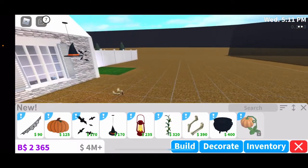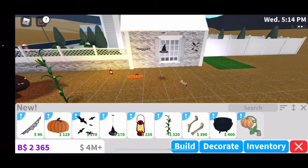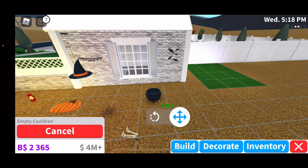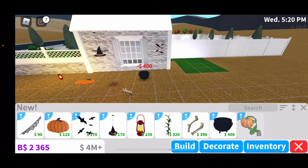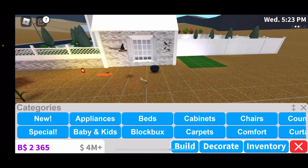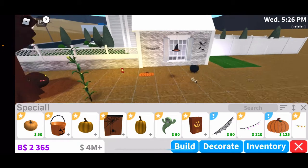Then we have an emerging feed — this is also good for outside. It's like a dead person coming out of the ground, just like the name says. Here we have an empty cauldron. And then the pumpkin plant, which I can't get because I'm not level six — I think I'm level four or five.